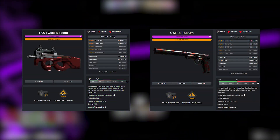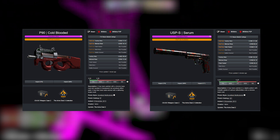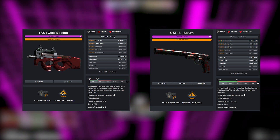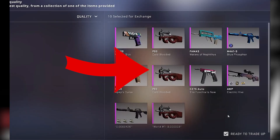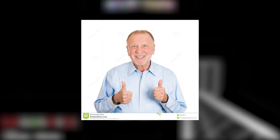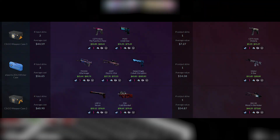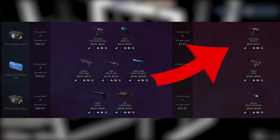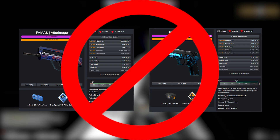Starting off with the classifieds, the two best ones to choose from are going to be the Cold-Blooded and the USPS Serum, as these are the most popular. They both don't look too fantastic, so kind of pick your poison as to which one you want to invest in. You'll also see the FAMOS After Image and the P250 Undertow used in trade-ups — both are good options and actually cheaper than the Serum and the Cold-Blooded, but the red in those collections are significantly cheaper, meaning you would potentially lose more money in a trade-up with those skins.